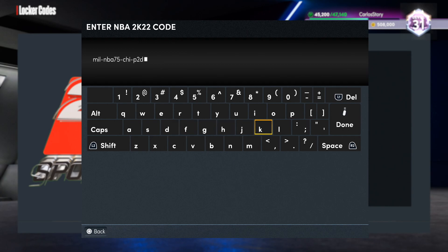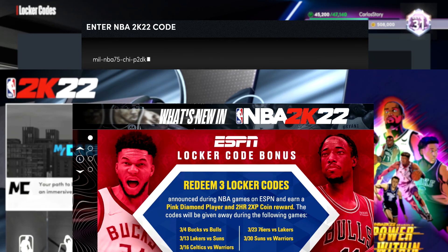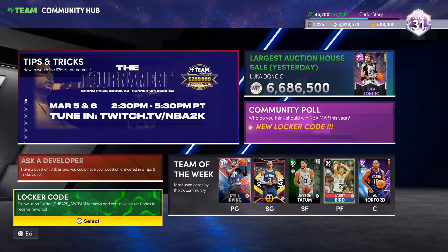This first locker code is going to be P2DK. These are the locker codes that show up on TV — as you can see in the screenshot, it basically pops up during the game, then you put it in and it expires very soon. Now, 2K advertised it was going to be like a pink diamond, but it turns out you have to put in three of those locker codes to get the guaranteed pink diamond. This one was from the Milwaukee and Bulls game.